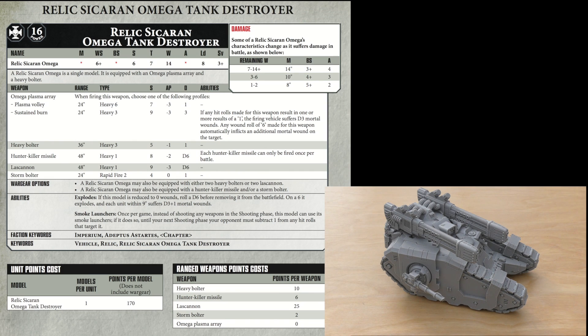The main weapon here, the Omega Plasma Array, gives you different weapon options when firing. I was sort of expecting it to be short range, like a Missile Launcher. It seems like 40k has just reduced the range on a lot of things — the Sicaran Dreadnought was a prime example of that. The Plasma Volley is only 24 inches, Heavy 6, Strength 7, AP-3, Damage 1. But it can fire a Sustained Burn: same range, Heavy 3, but Strength 9, AP-3, Damage 3.